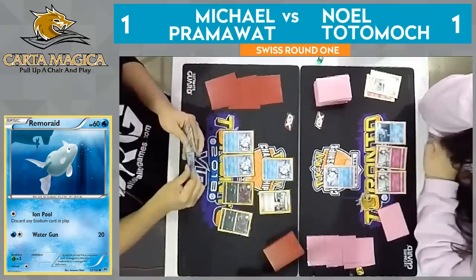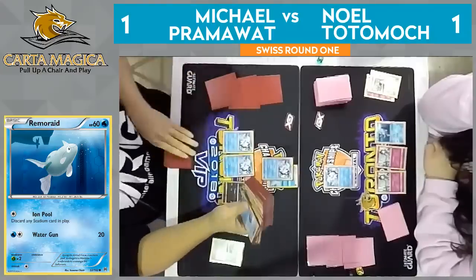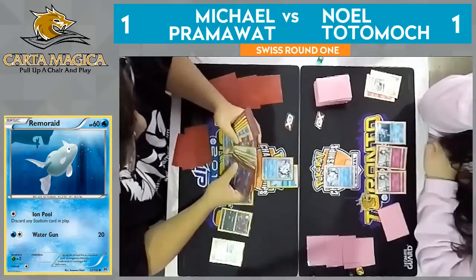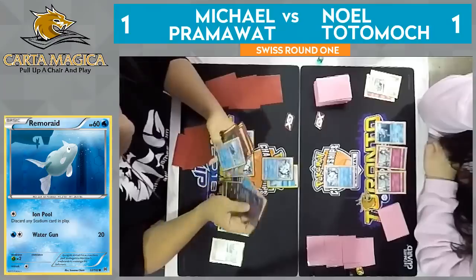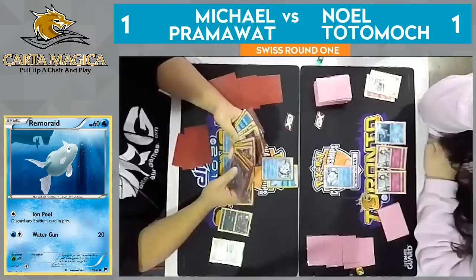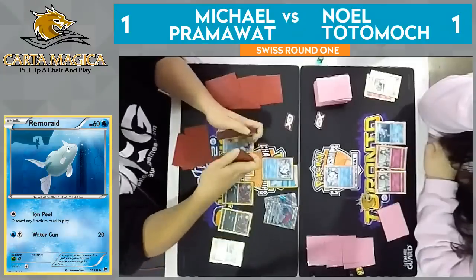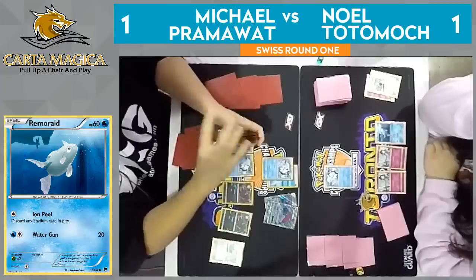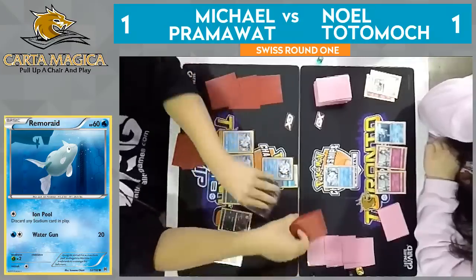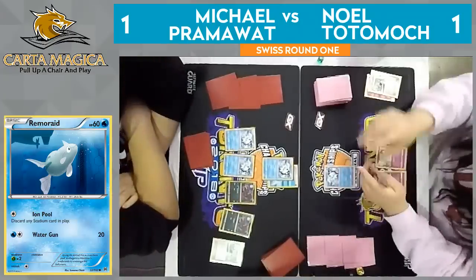Here we go with the 2-2 Vulpix Zoroark line going to the bench. Pramawatt actually decided to get two Vulpix with that Bridget, as opposed to maybe going for a heavier setup option with three Zoruas in play. I think this is kind of smart — he wants to get those Vulpix out as quickly as possible because he knows how crucial that Ninetales is to winning this game. He's mulling over some options — the possibility of one Zoroark and one Ninetales, the possibility of two Ninetales. Looks like he is just going to opt for two Zoroarks — I think he knows his hand is pretty weak and he's going to need to draw cards next turn.